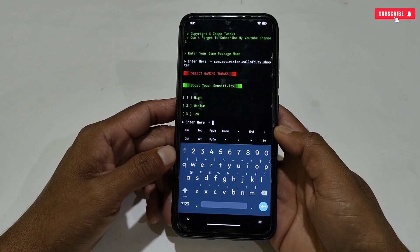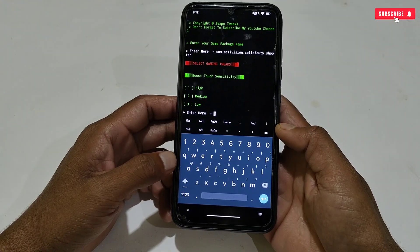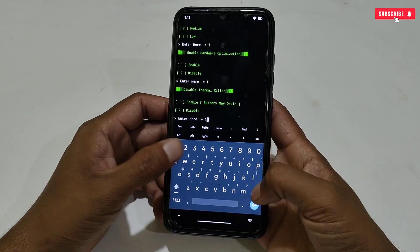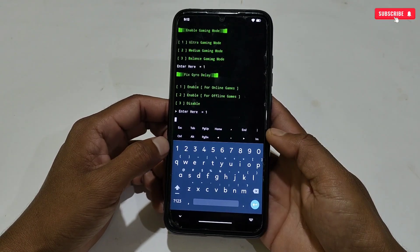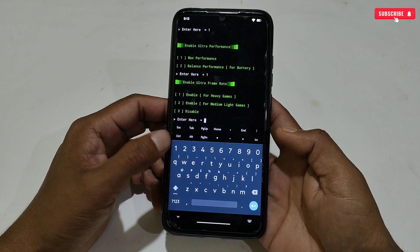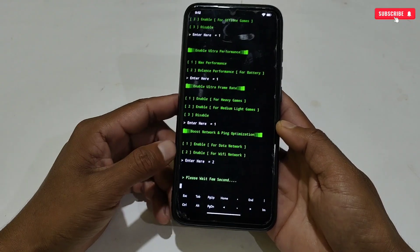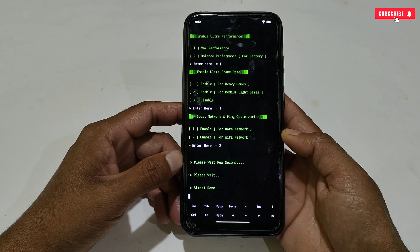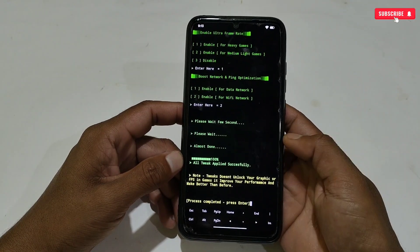Go back to MT Manager, then tap the IM button to open the keyboard and type the game package name. Hit the Enter button. The other tweaks will come up for you to apply according to your needs and device specification. Apply all the tweaks and I will be back after applying them.